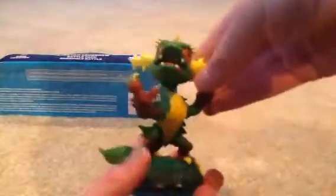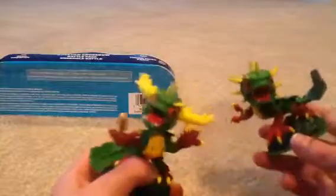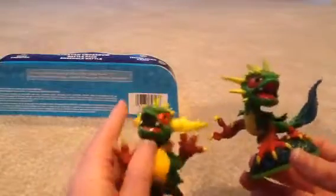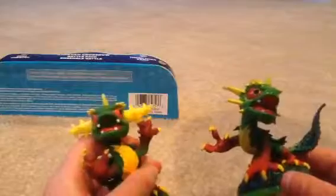He was easy to come out. Oh my God, look at him! Here he is right next to the Series 1 Camo. He still has red hands and the same face. Thornhorn Camo has bigger horns and they're spiky. Thornhorn Camo is standing up — looks like he's all ready to attack.